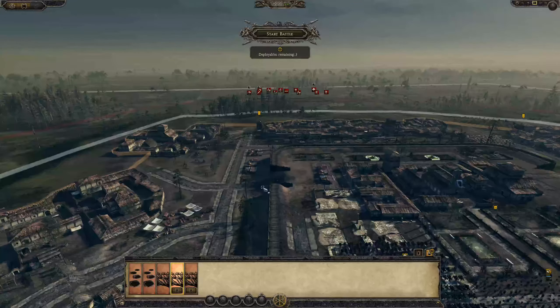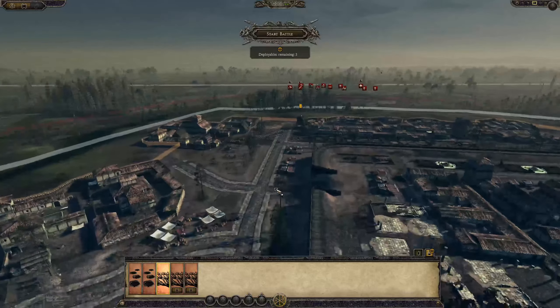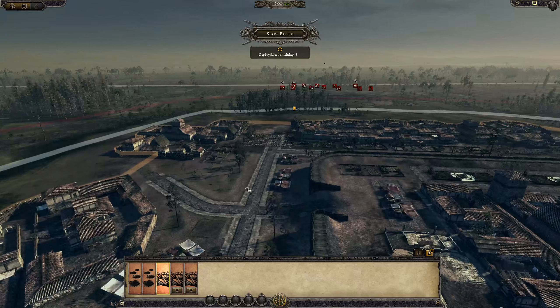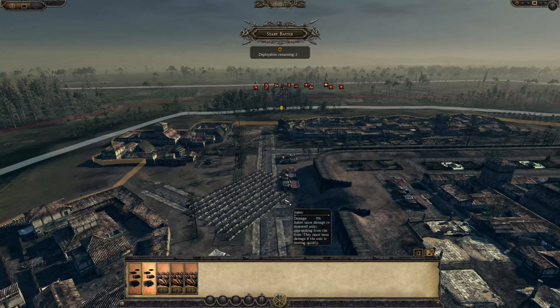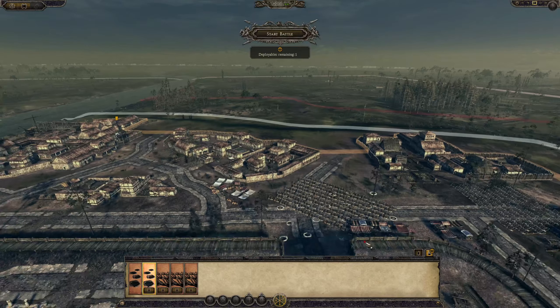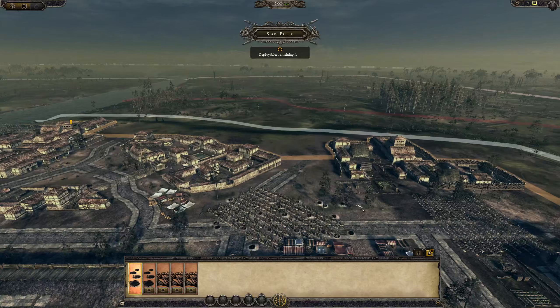They're likely to come down here, either from there or maybe from over there as well. So let's throw in some stakes around here, and we'll put in some brimstone pits around this area as well.